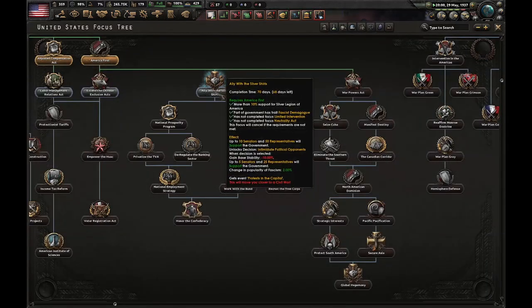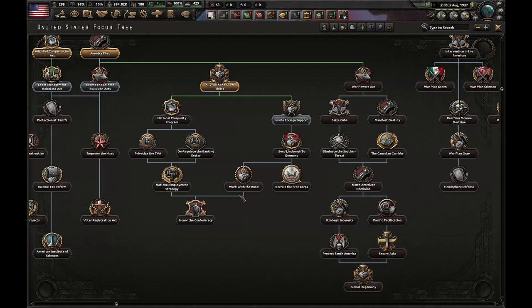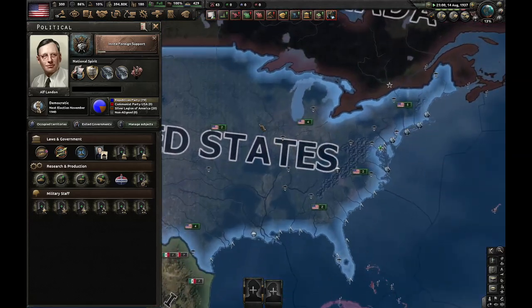That means you have to go for Ally with the Silver Shirts. And while you don't have to, it's really recommended to go for Work with the Bund. That way, you have the Midwest states on your side in the civil war, which are basically instrumental for victory.